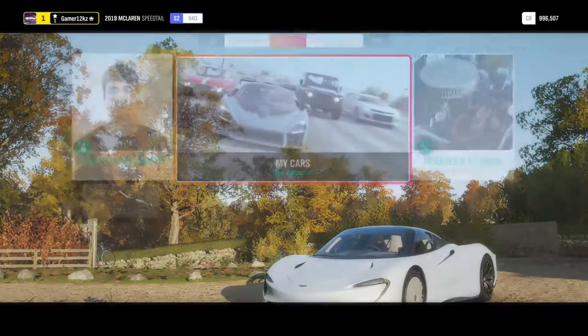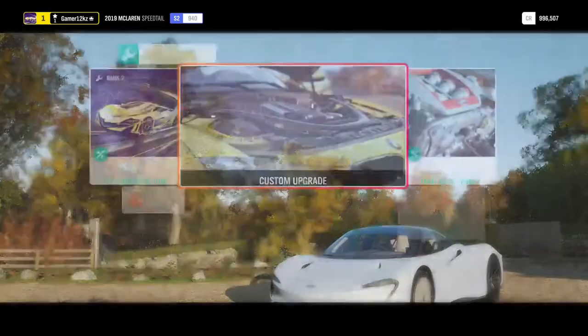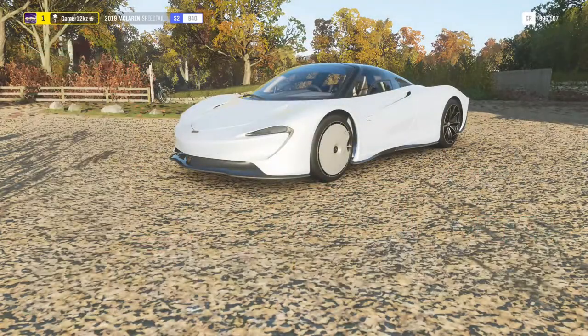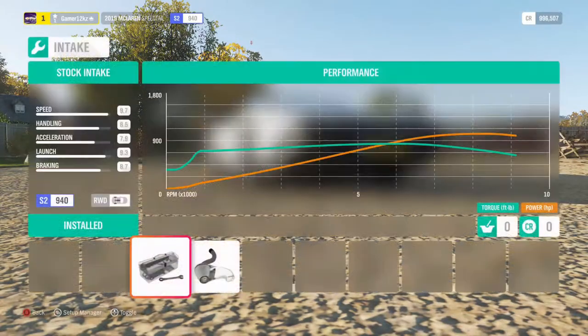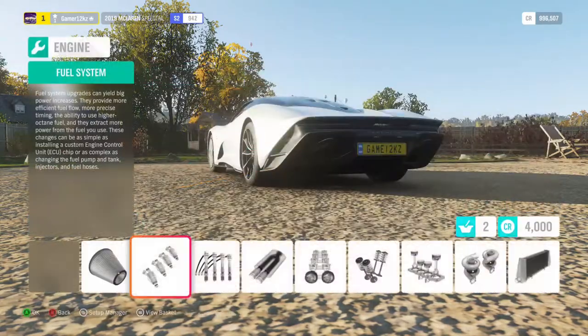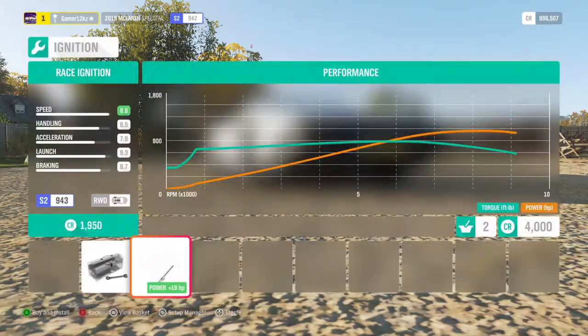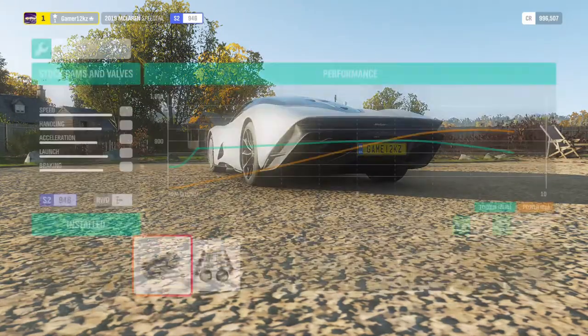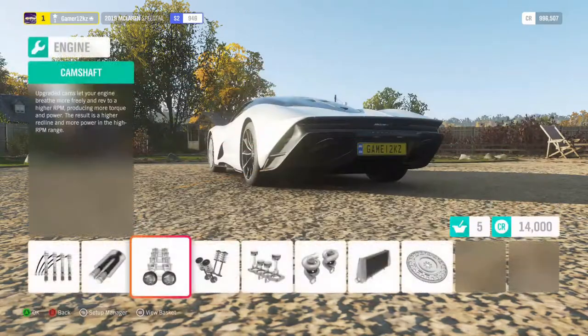Before we do anything, let's first check the upgrades - what can we upgrade? Oh, there's a lot to upgrade. The special thing about this car is that it's designed to go super fast because they made the design look like a teardrop.